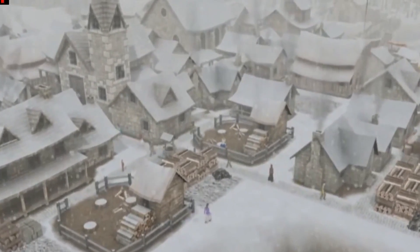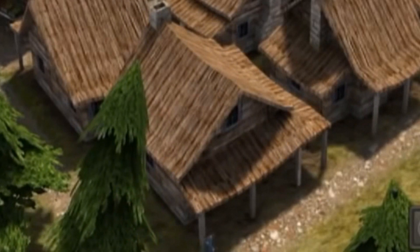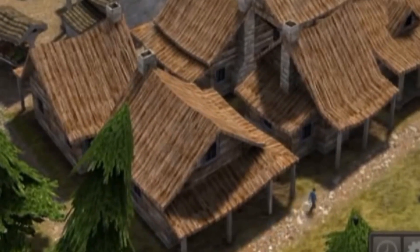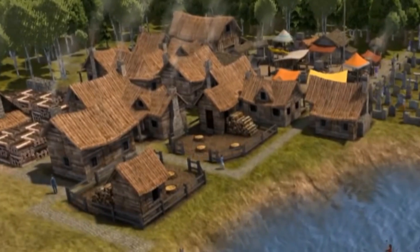Houses are also key to controlling your population. Each house will house one family — one or two adults and any children that they may have. When children become adults, they need a house of their own to move into so that they can get married and have children of their own. You can therefore use housing to control how fast or how slowly your population grows.